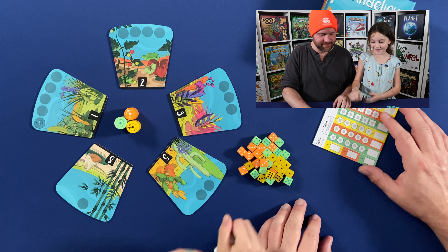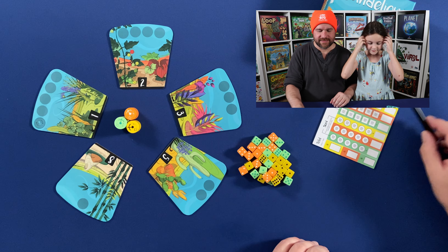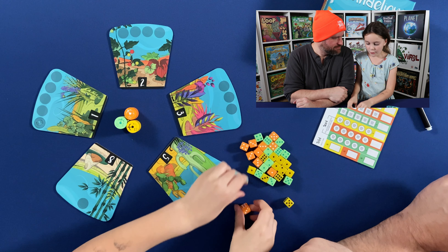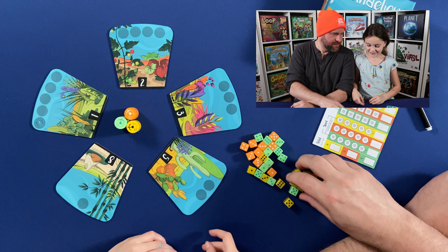Okay, time to play. Are you ready to play this game? Yes! So I'm being orange and she's being green, and I'm going to be yellow. You can be green. Alright, so let's roll to see who's going to go first. I'm going to roll one die, you roll one die. I got a one. I got a six. Okay, so you're going to go first.